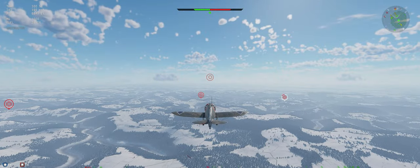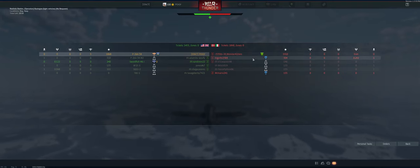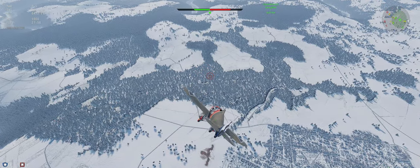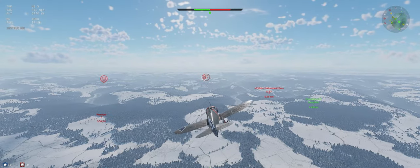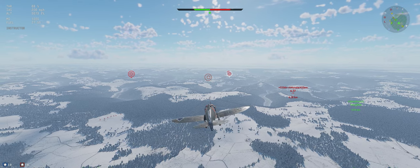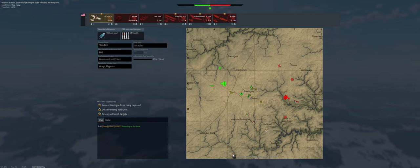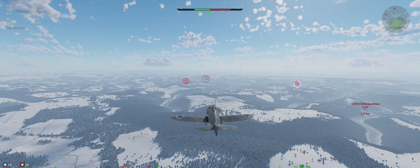Alright guys, we are rearmed, refueled, and repaired. Sitrep: just us and a Swordfish on our side. I think they just have one Stuka on their side. I don't see him currently and I'm not super worried about him if we get into a dogfight. There he is — let's go get him.